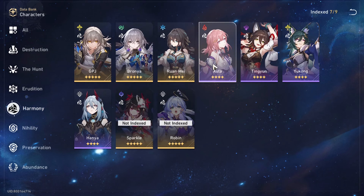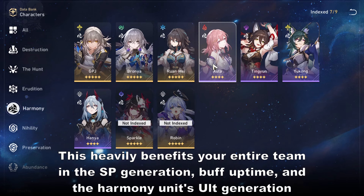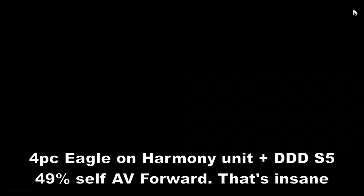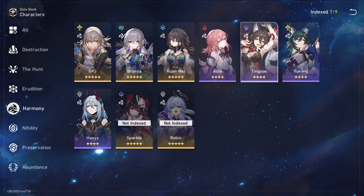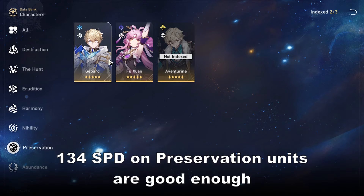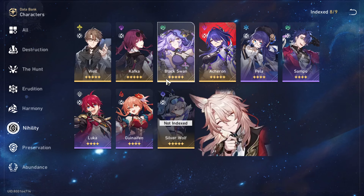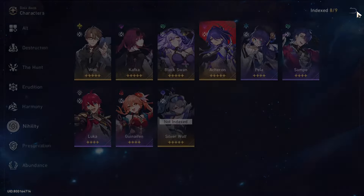Harmony units - if you want to make sure that your ultimate is used as fast as possible and units can gain as many actions as possible, most of these characters can benefit. Bronya can obviously use it very well. Tingyeon could gain another turn to increase skill point recovery. Preservation units you only need to make sure the team survives, so just build them with enough speed to go twice. For upcoming characters, Zhao Chou could work, but since his ultimate is tied to his turn, make sure it lasts as long as possible - we'll just have to see until he officially comes out.